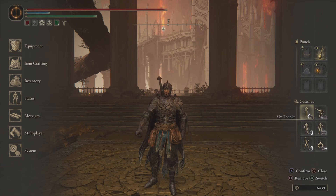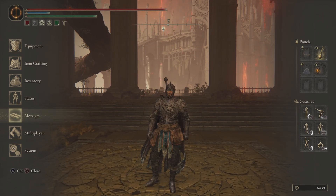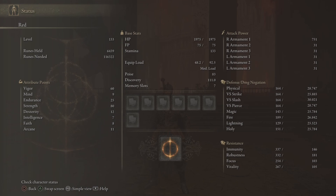Hey, what's up guys, gonna keep it short and sweet this time. This is my meta strength build. Level 133, Vigor is 60, Endurance 25, Strength 80 and Dexterity 12.